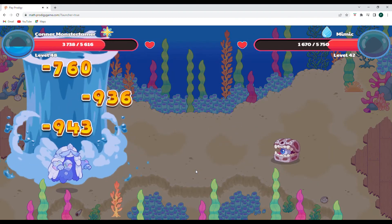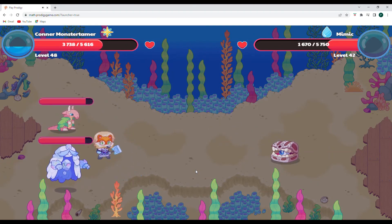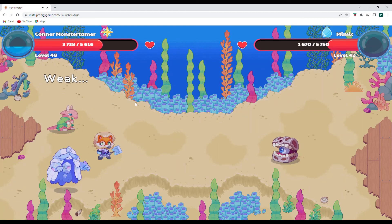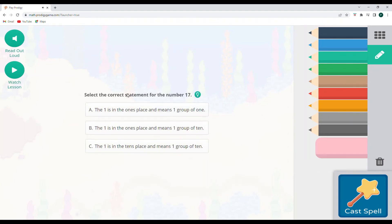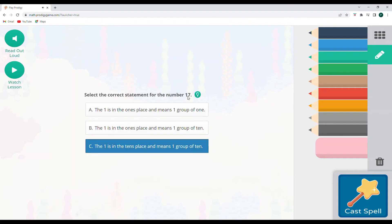Mimic is using down portal. Wow. As we're weak against Apple Pot, let's go ahead and do Falling Star Smash. Select the correct statement for the number 17. The 1 is in the 10s place and means one group of 10 — that is what that would mean right here. It's definitely in the 10s place; there's a 7 in the 1s place. Let's cast that spell.